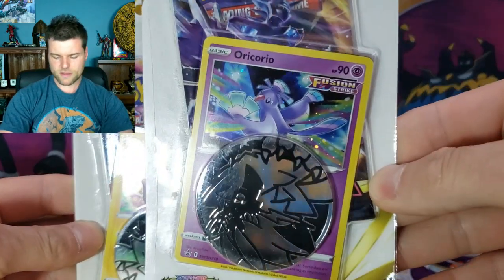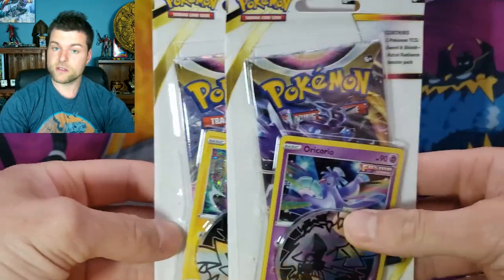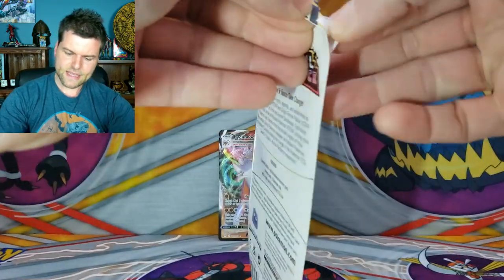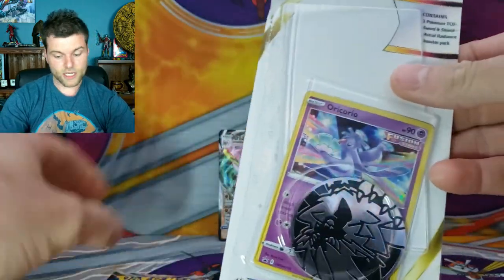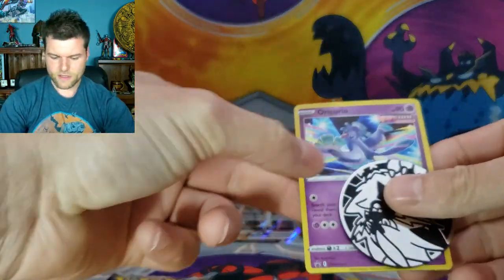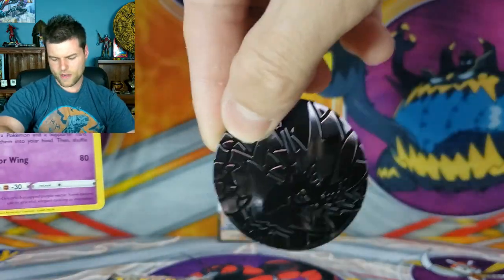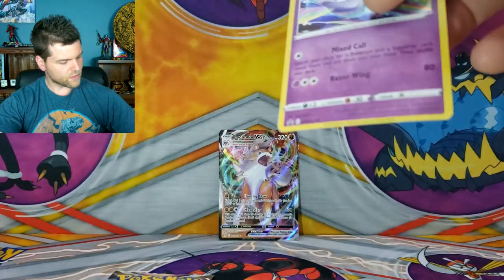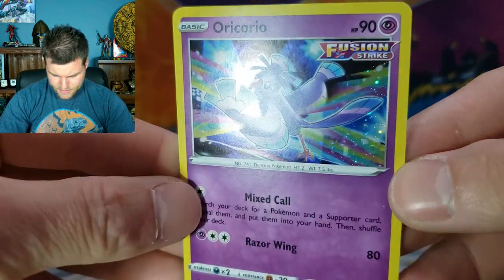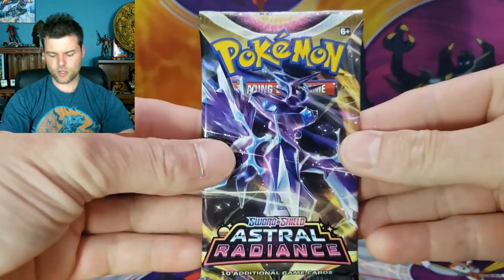We have an Oricorio promo card plus the coin, and a Toxel promo card and another coin as well — those'll be included in the giveaway. Starting with the Oricorio pack — Astral Radiance — there's a code card in here as well. We have another code card for the Basil Nation, and our Oricorio promo coin. No swirls, but an awesome promo card. Now we're looking for the alternate art Machamp from Astral Radiance.